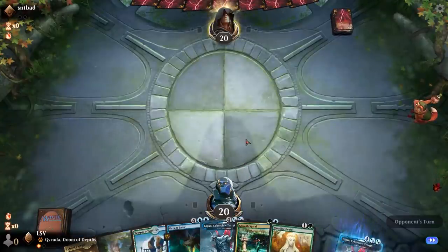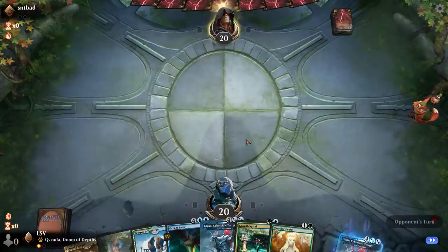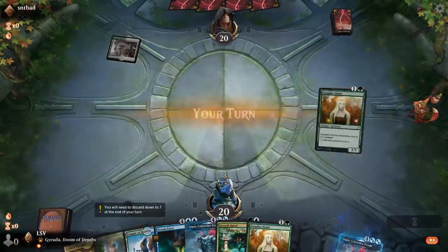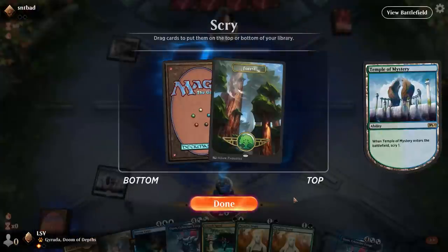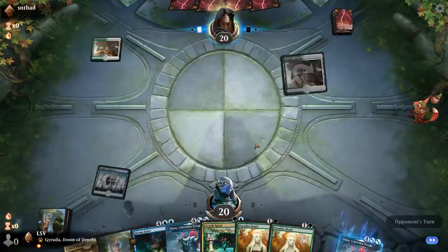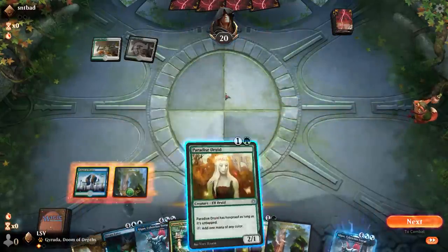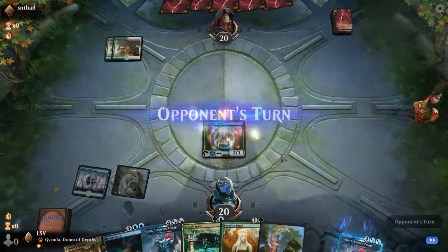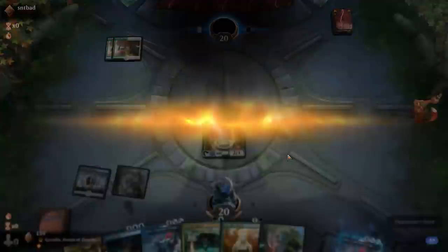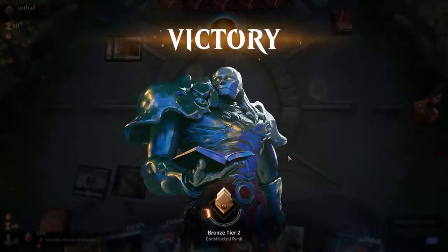I did make some real Bronze plays last match though. Let's Scry — Scry Me a River, great podcast by the way, by Dennis Strat and Riley. It's a very fun podcast. Let's play Paradise Druid. This game's just not going to be even remotely close and my opponent agrees. Gyruda, Doom of Depths — check back on ChannelFireball.com to take a look at updates to this deck.